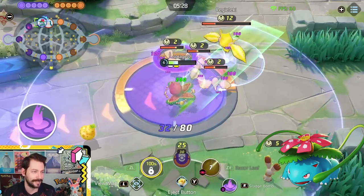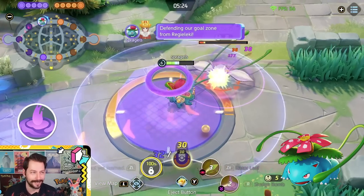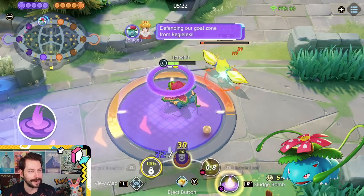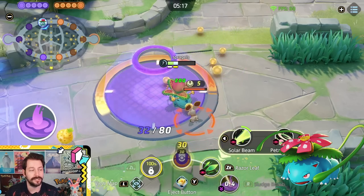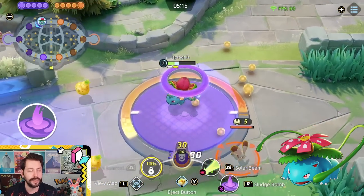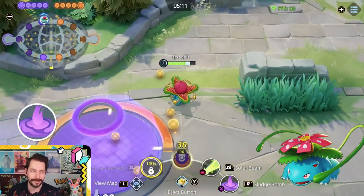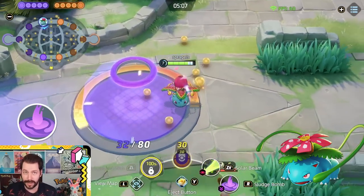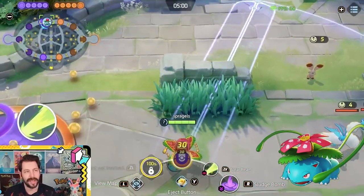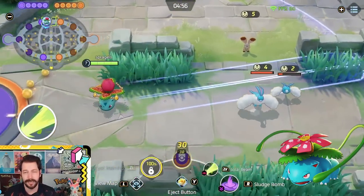Sludge Bomb gives consistent damage over time and consistent slows — it combos really well with Solar Beam. Pairing it with Petal Dance is a bit of a troll. So if you're going Solar Beam you're either running Solar Beam/Sludge Bomb or Solar Beam/Giga Drain. Solar Beam has huge range and does a ton of damage — ten separate ticks of damage, five based on enemy max HP and five based on scaling values you can find on UniteDB.